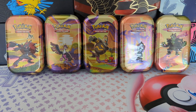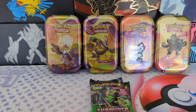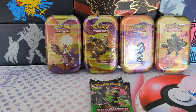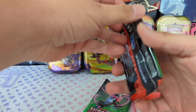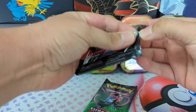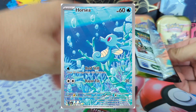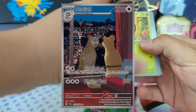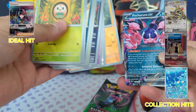Shrouded Fable is finally here — I'm going to be opening these mini tins. I'll just crack them as we go. You know the drill with the tins by now: they've got a sticker of whatever's on the front and a little card. The cards are supposed to go together, though I don't know anyone who's ever collected or kept them. So, Horsey and Persian are what we're looking for.